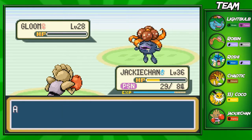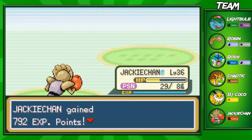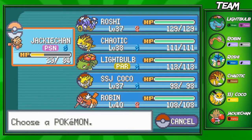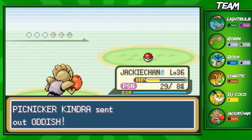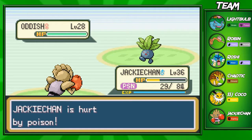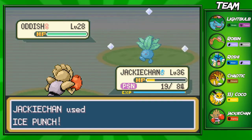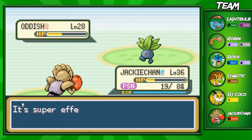Gloom - yes, we got a critical hit! I was actually praying for that because I thought Gloom was going to live it and we'd just take more poison damage. We're gonna stay in with Jackie Chan. I think I could one-shot these guys with an Ice Punch if I really want to. I've just been using Rock Tomb to save my PP for other battles, but since we only have four PP in both moves, I might as well just use Ice Punch and get as much level as I can on Jackie Chan.